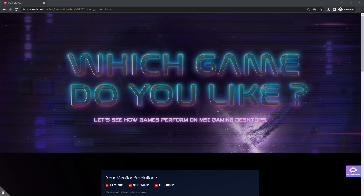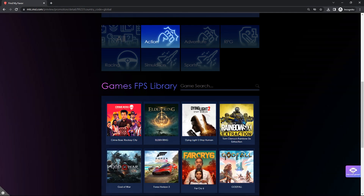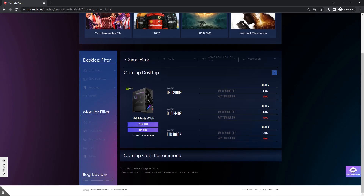By the way, if you have a particular favorite game or don't know which hardware to pair for a smoother gaming experience, MSI has launched a Find My Favorite webpage for your reference. You can choose your screen resolution or your favorite game as the basis of your selection.